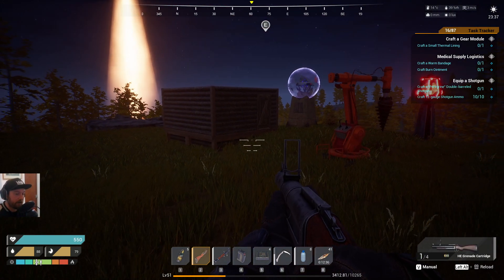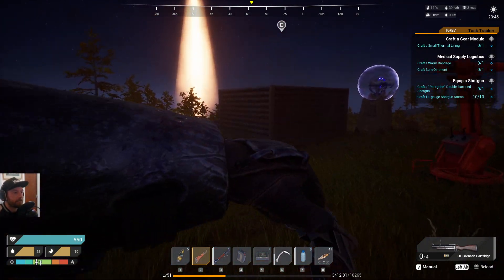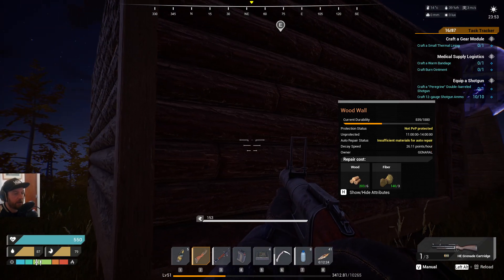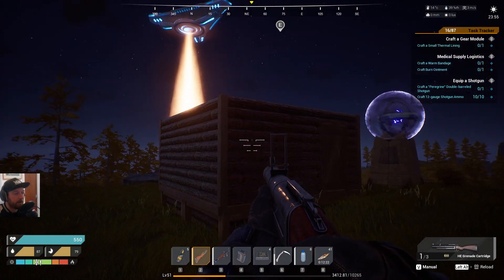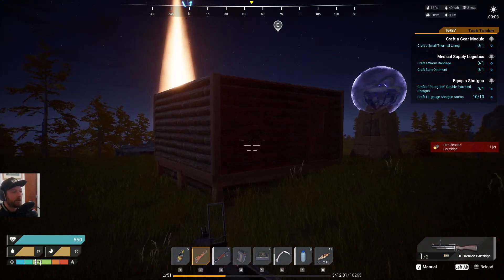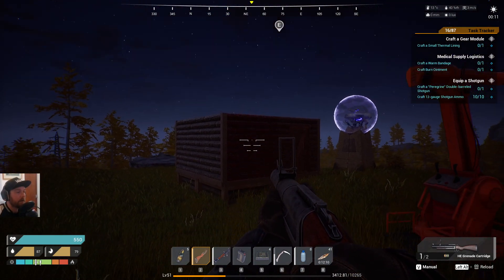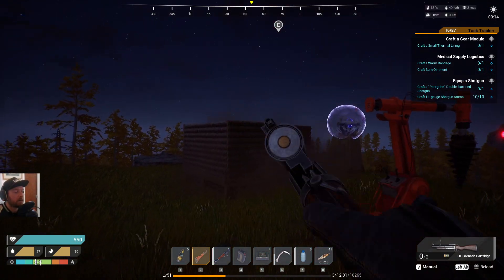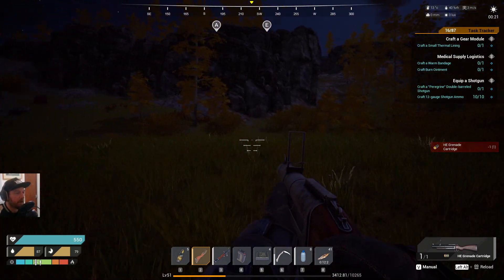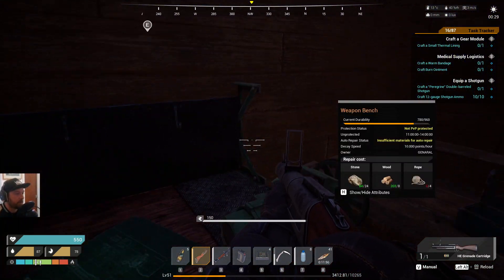Let's get out the grenade launcher and see if this does anything. Okay, durability is going down — that's fine. It seems to be destroying it just with the basic grenade launcher, and it's down. Okay, that was relatively easy.